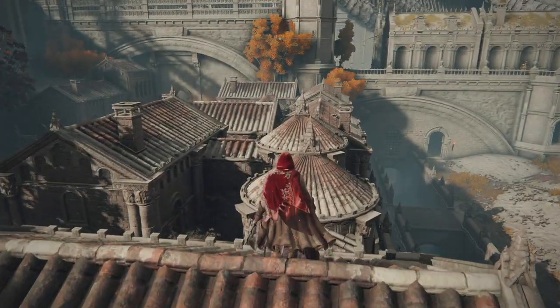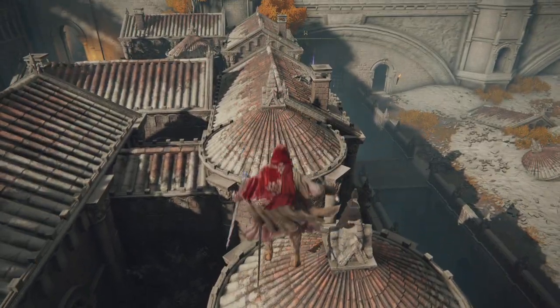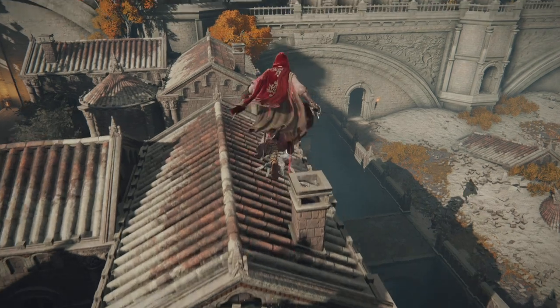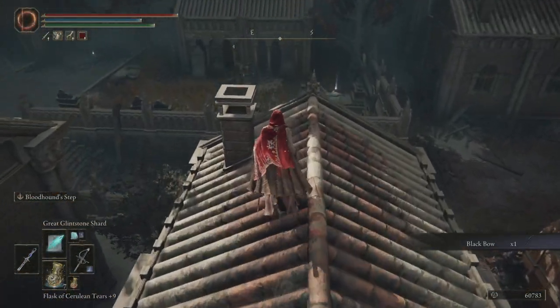I want to drop over here — I believe there's a bow over this way. The Black Bow. It's kind of an easter egg from Dark Souls.